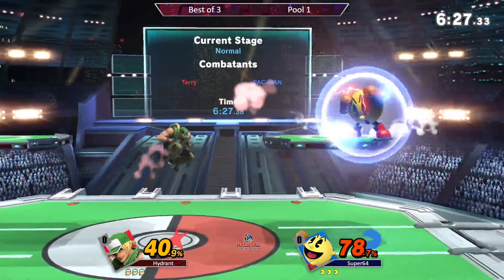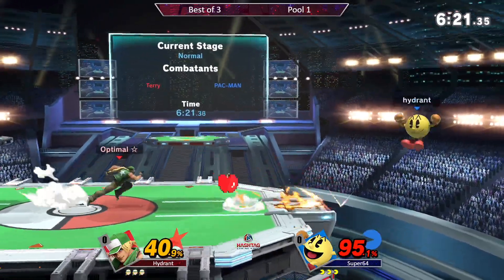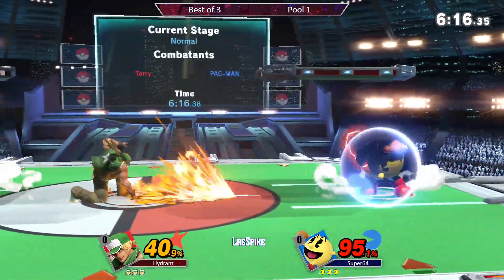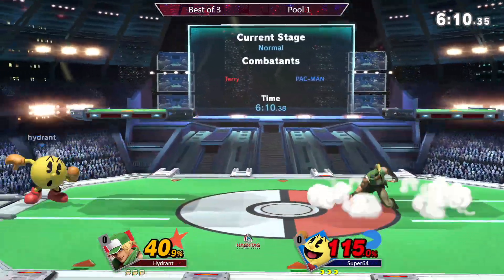Super Sniper can just take his time and force the approach from Hydrant in a way that's safer. Hydrant so far with almost a double percentile at the moment. Really putting some pressure on Stryker in the corner there. Almost had the up mismatch from the air dodge, but Super Sniper gets him out safely.